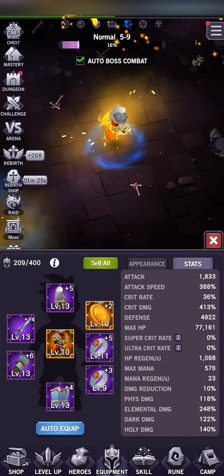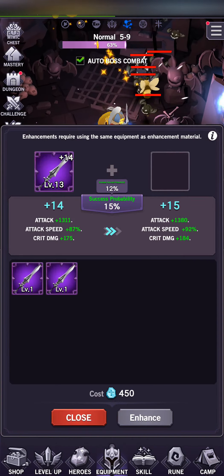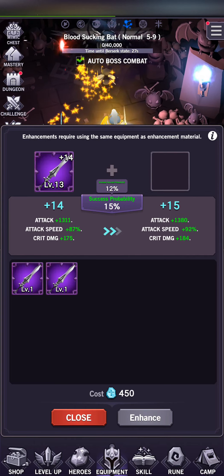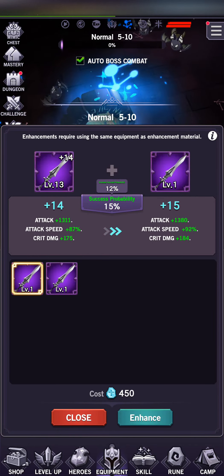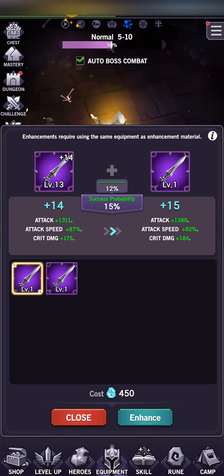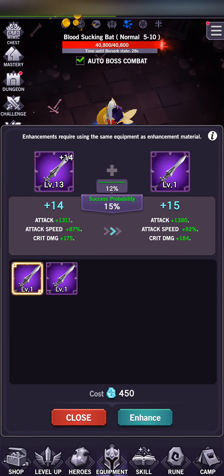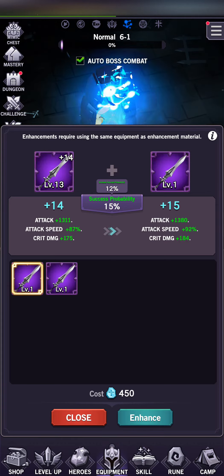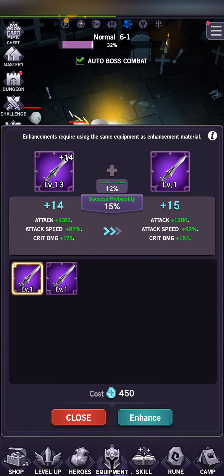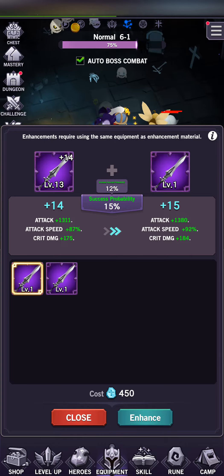In order to enhance a piece of equipment, you have to have another equipment of that type to absorb. So right here, if I wanted to enhance my squire sword, I have two other squire swords I could potentially use. You select the equipment you want to enhance, click enhance, select the equipment you're trying to sacrifice, and you'll see your potential stat bonus. I could go from 1311 attack to 1380 if I successfully enhanced it. This improvement scales based on the level of the equipment — currently it's level 13, and I'd see a bigger jump at level 30. So you want to both enhance and level up your equipment.